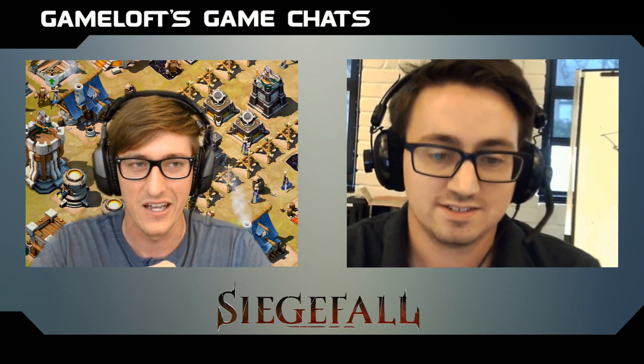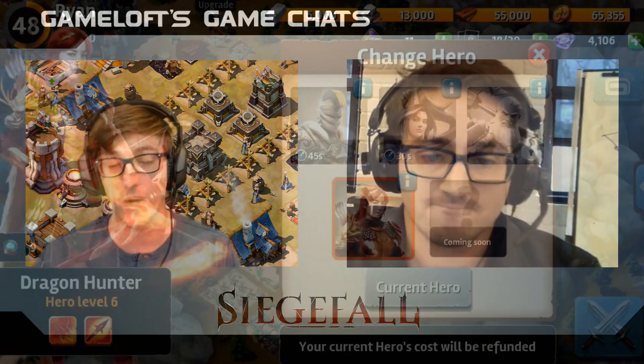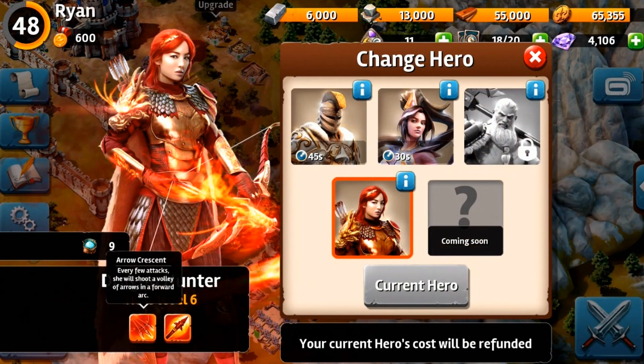It's a big one — we've got a lot of content. Players have been eagerly awaiting the update, and we don't want to keep them waiting too much longer. So let's dive into some of the new content. One of the first things that stood out to me is Siegefall is getting a new hero called the Dragon Hunter. Can you talk to us a little bit about that?